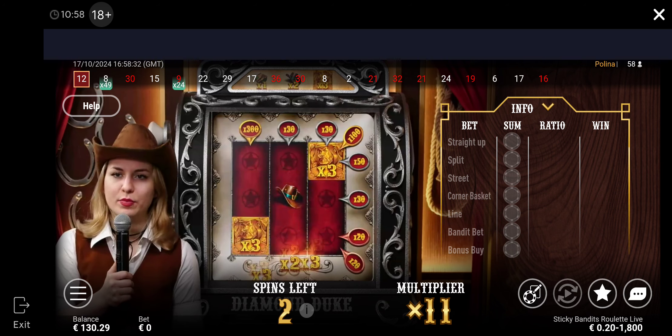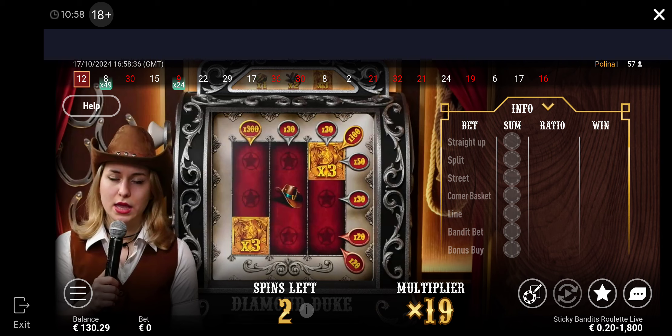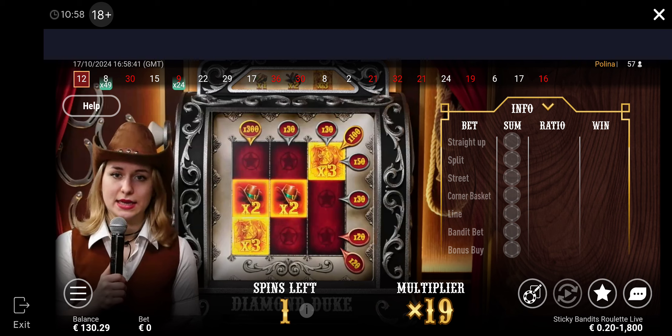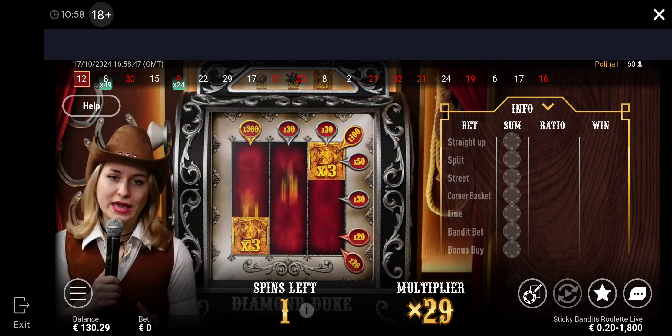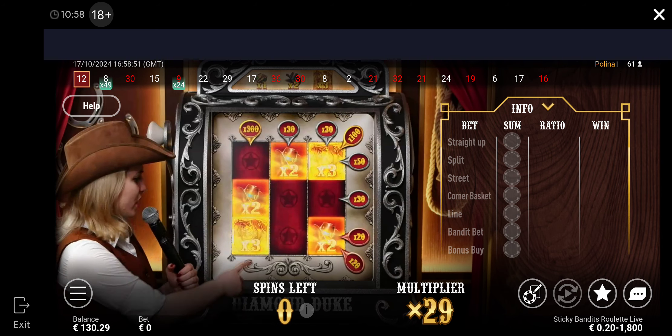Bandit, bandit. The bandit, if it sticks, the amount of spins resets up to three again. The cover and the head giving multiply and spin away. The bandit sticks here and stays till the end of the banners giving us a multiplier every single spin. If we collect those lines, the blood lines we have here actually.